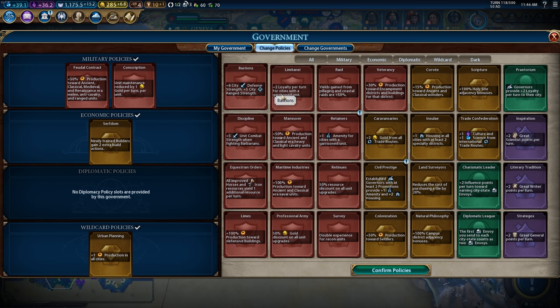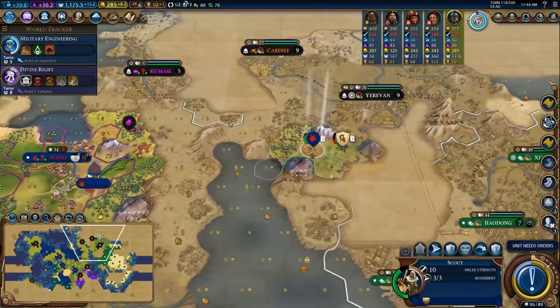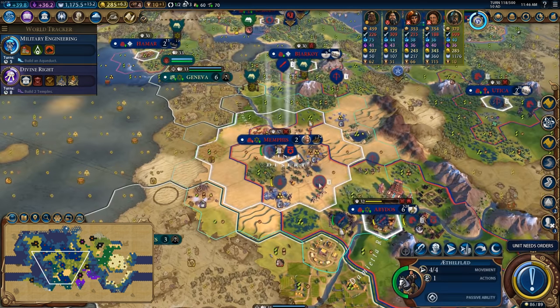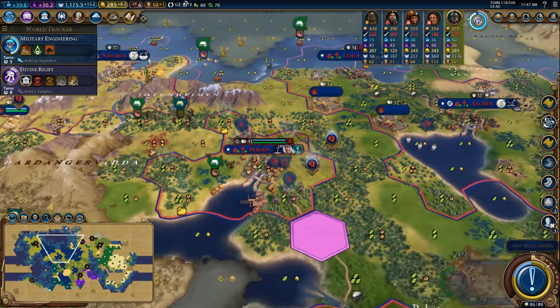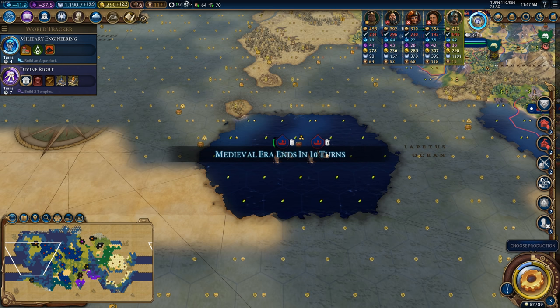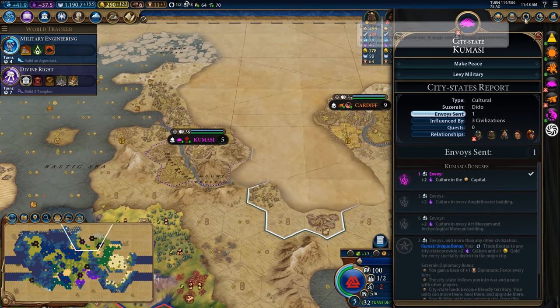I could pop back in urban planning which would net me quite a bit of production. I can always pop in professional army when I need to do upgrades so I'm not worried about that. I think I'm just going to hold urban planning for now because that's worth one production per city — not much in isolation but across an entire empire it's pretty valuable. Let's pop forward — there's no garrison in Rack of Death, which is good. I heard a city-state declare war on me; I just want to make sure it's a city-state I don't care about.